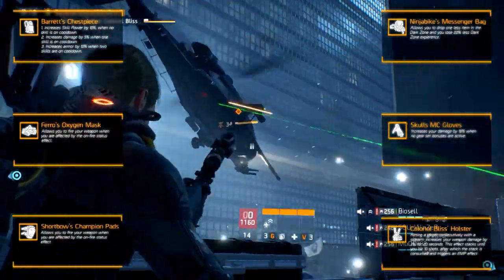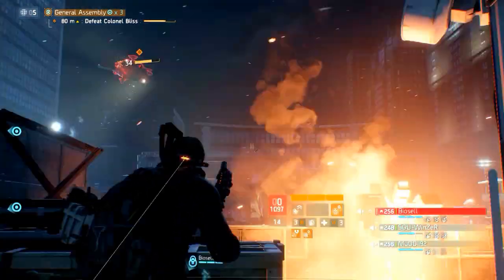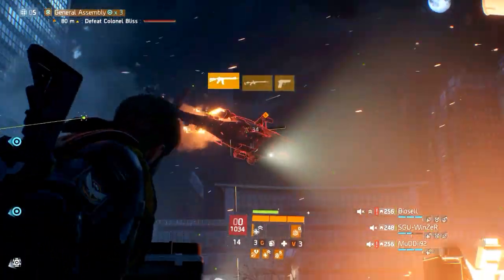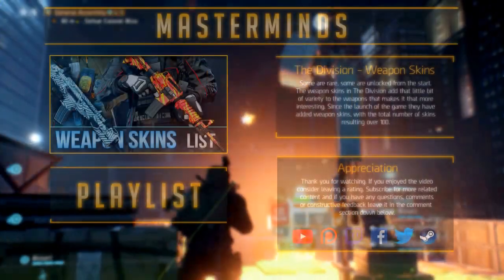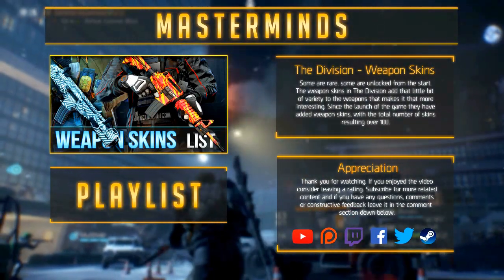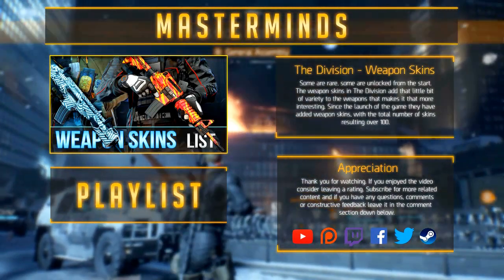And that's the end of this guide. We hope you have a good overview of the named gear items after update 1.5 in The Division. Thank you for watching — ratings are as always appreciated. Subscribe for similar content, and if you have any questions, comments, or constructive feedback, leave it in the comment section down below. We'll see you next time. Bye.